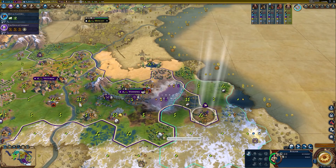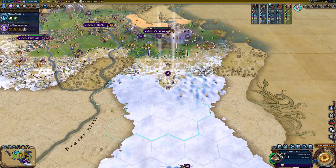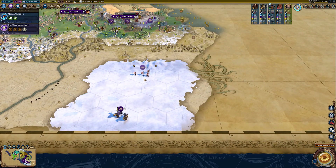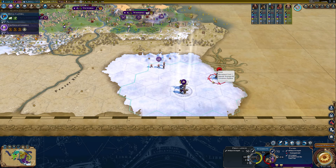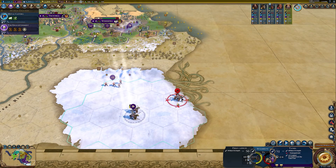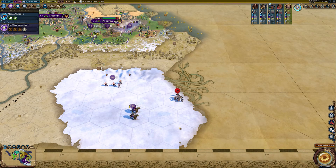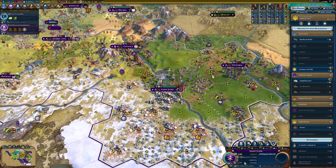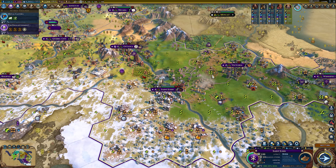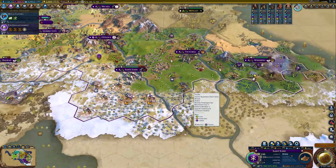I'm going to get a lumber mill over here. It would be nice to get rid of that marsh maybe, but it's not critically important. This Tagma really could use some healing — let's just have him heal for a turn. I could build an arena and get another unit, or an amphitheater. We still have negative amenities so I'm going to go for the arena. The city has grown and that's part of the problem — we need to get farms for housing until we get neighborhoods.